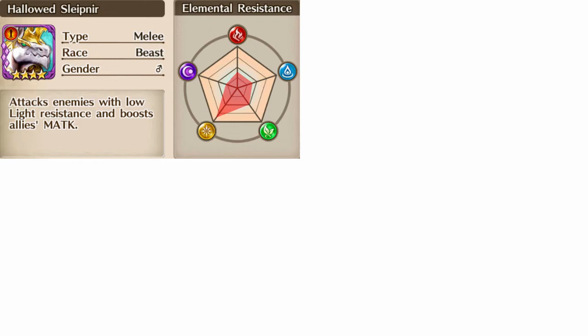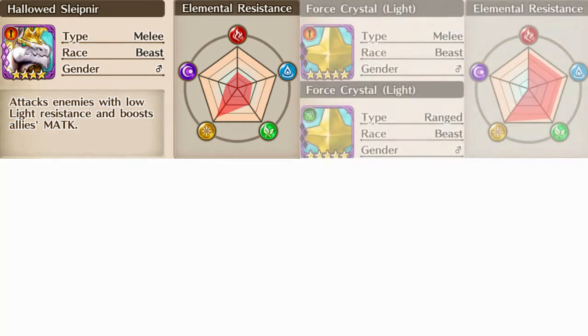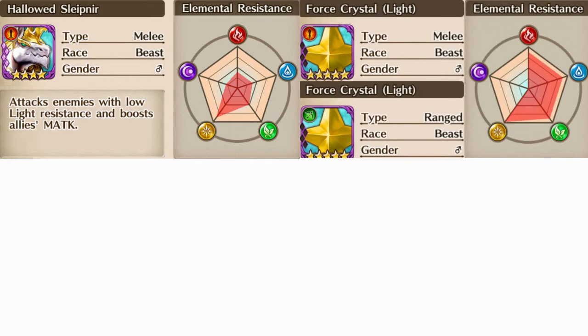Sleipner is a grounded beast type with a high affinity towards the light element, moderate resistance towards earth, and low resistance towards water, fire, and dark elements. As you progress through the difficulties of Sleipner, you'll notice that he's accompanied by 1 or 2 sets of magic crystals — the first set being a melee light type, the second set being a ranged light type.